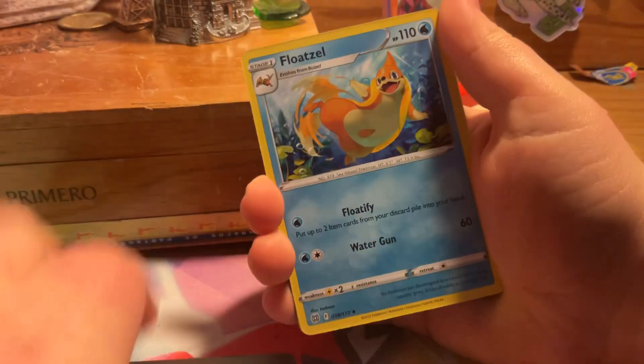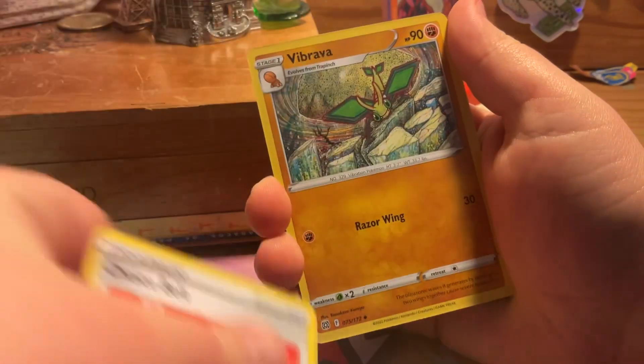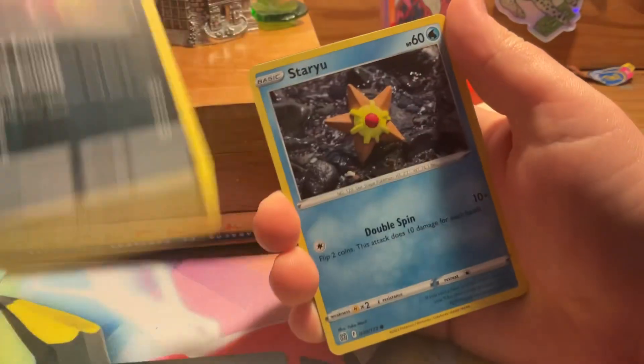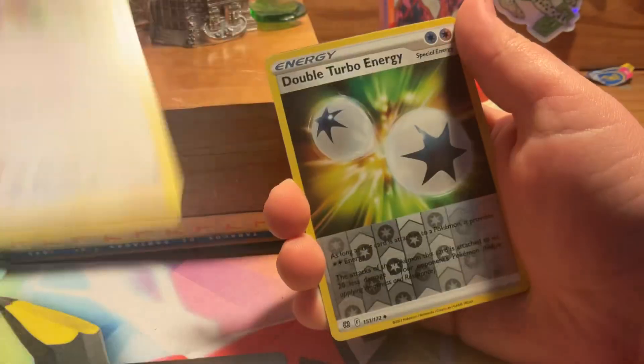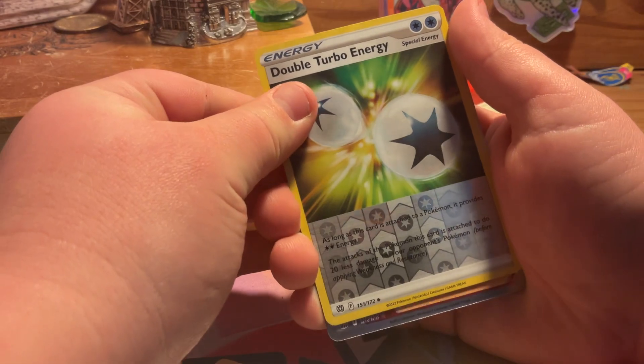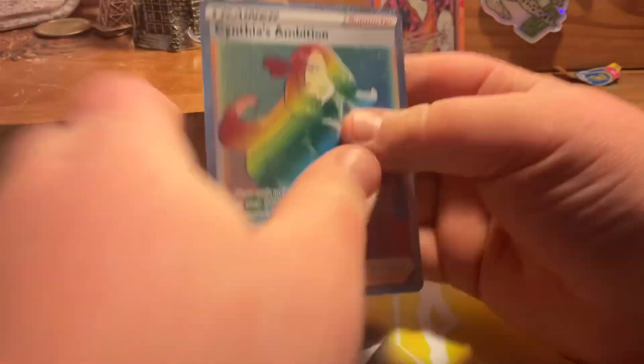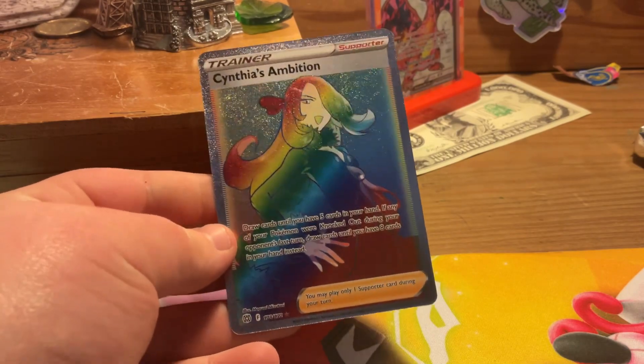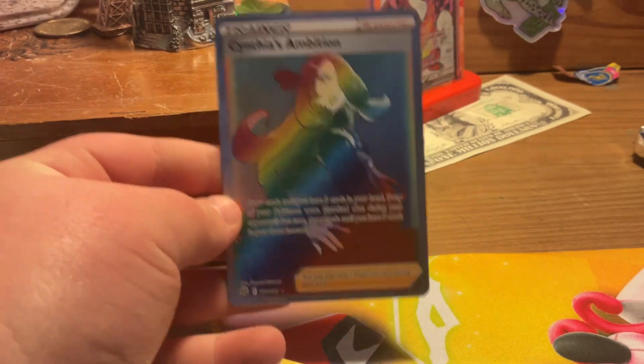Lightning, Metal. We got Metal, Floatzel, Choice Belt — oh my gosh, I see something — Vibrava, Burmy, Staryu, Ryo, Starly, Double Turbo Energy, and oh my gosh — no way — a Cynthia's Ambition Rainbow Rare!